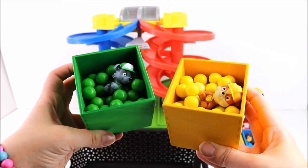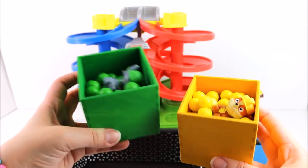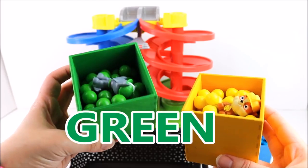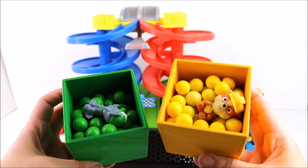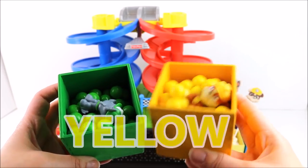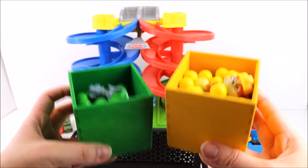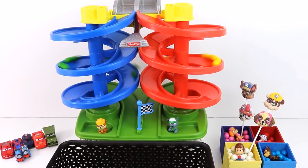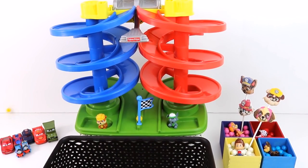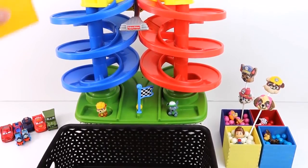Now it's time to race some gumballs! We have Rocky and Rubble gumballs. Do you know what color Rocky's gumballs are? That's right, they're green! And Rubble's are yellow. Let's put them on the racetrack. Ready, steady, go! Wow, I think the green ones won! Let's put a lot more on this time.